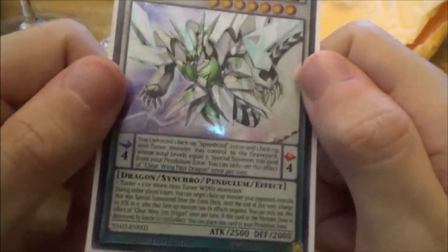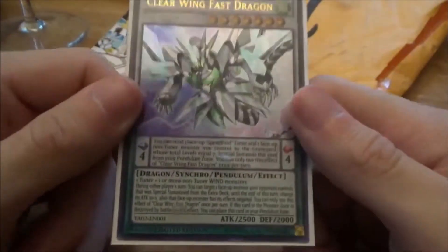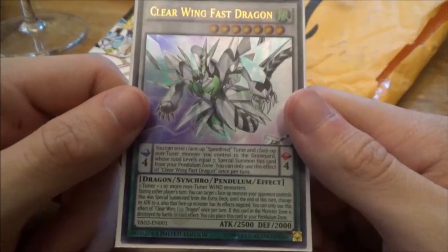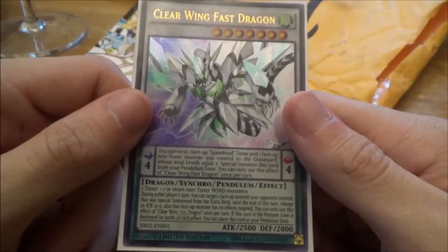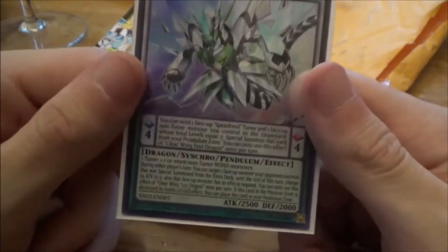Clear Wing Fast Dragon is a Level 7 Pendulum Synchro. Its pendulum effect reads: you can send one face-up Speedroid tuner and one face-up non-tuner monster you control to the graveyard whose total levels equal 7 to Special Summon this card from your Pendulum Zone. You can only use this effect of Clear Wing Fast Dragon once per turn.